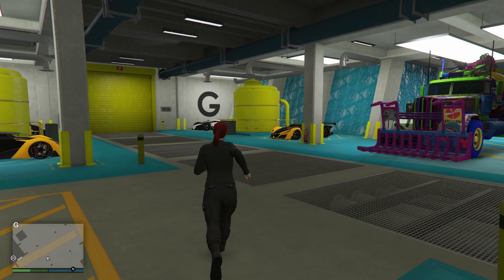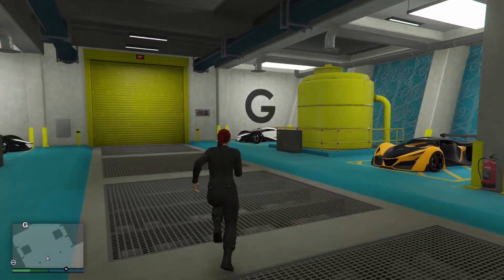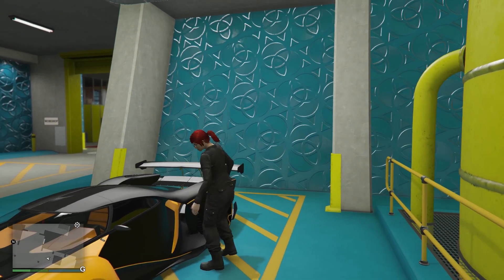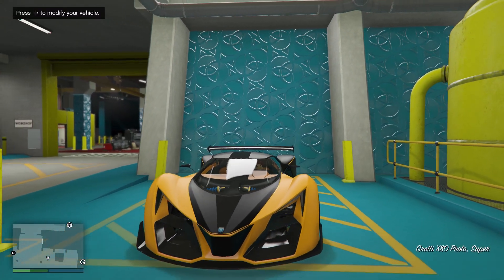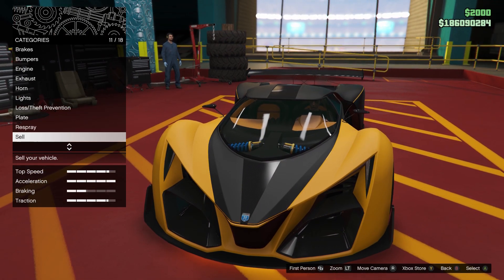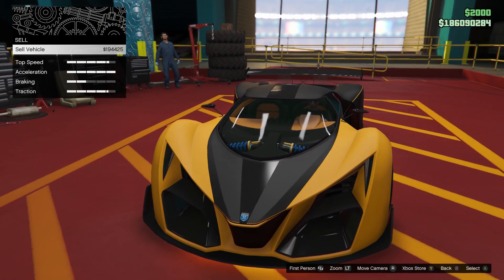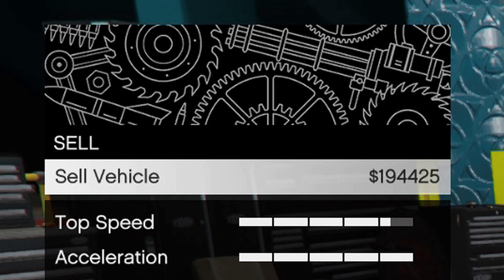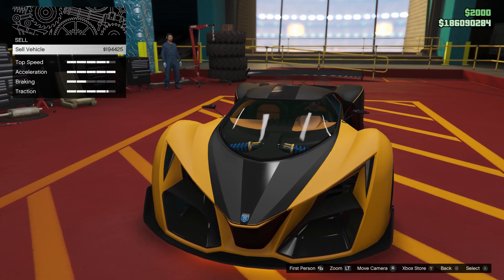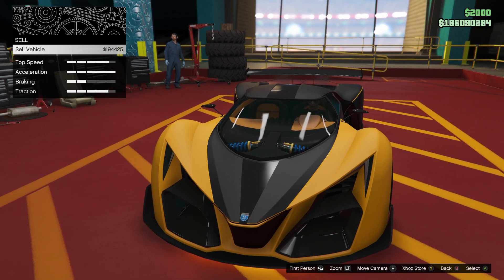Now I'm going to show you an x80 that is duplicated right here. If I scroll down to the sell option on my x80, you can see I can't even get two hundred thousand dollars out of selling this thing. Now why is that? This is almost a three million dollar car and I've got a ton of upgrades on it.